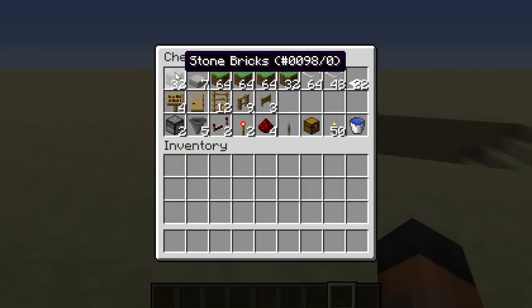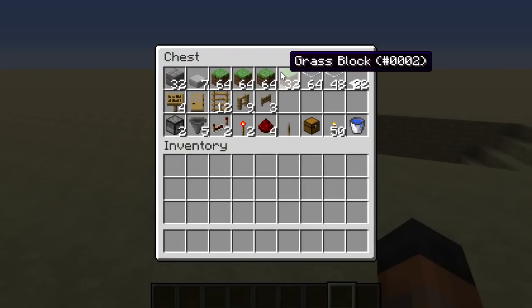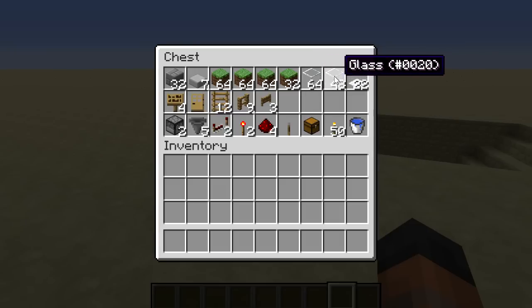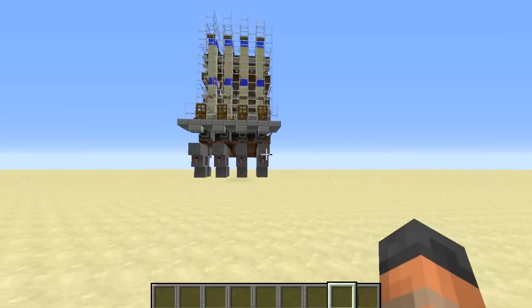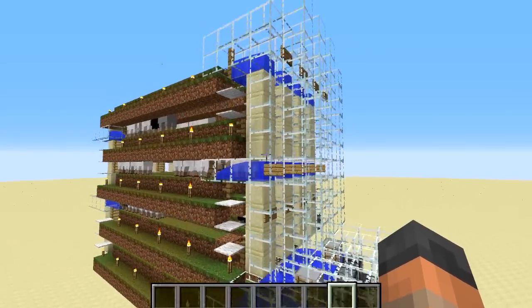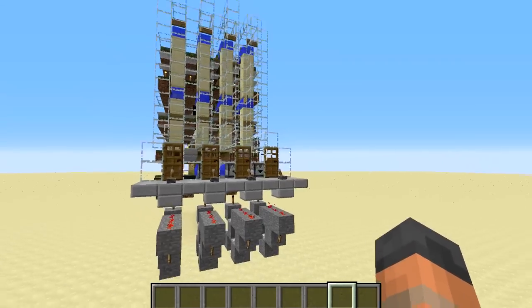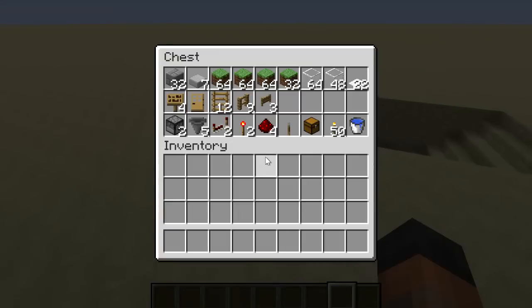We will need around 32 building blocks, seven stone slabs, and then around three and a half stacks of grass. Of course this can be dirt and then if you can grow the grass onto it, it will eventually spread across the entire farm. You are going to need around a stack and three quarters of glass. Where I have used glass on this design it is simply so you can see into the farm and see what is going on — so glass is not mandatory unless you want to be able to see inside.